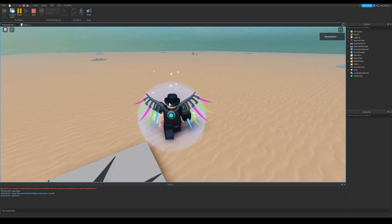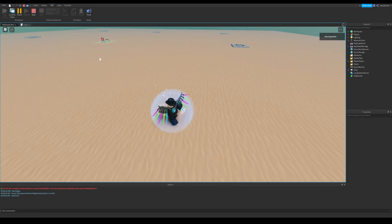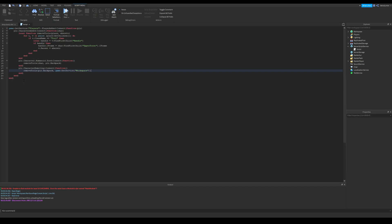As default, if you die, items in your inventory get deleted. With this script, the character will drop items on death, just right after the character unloads, and also when the player leaves.